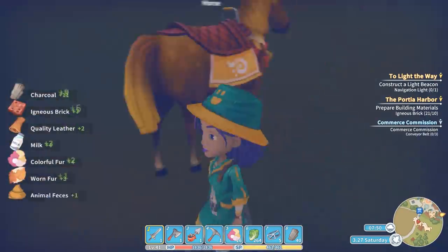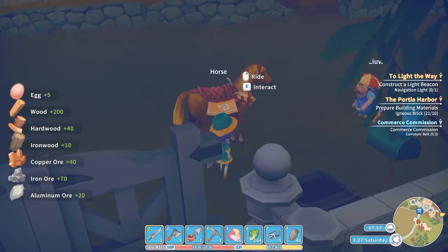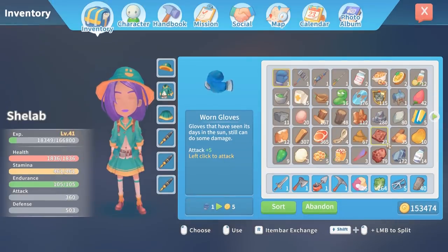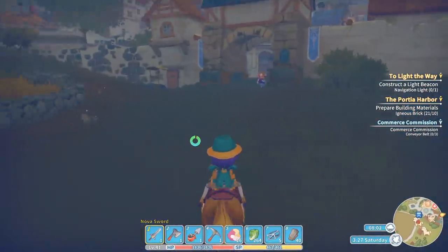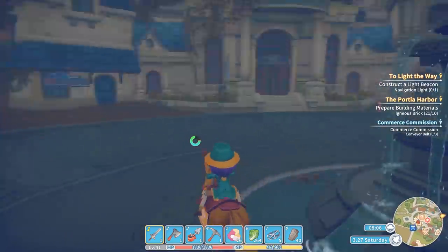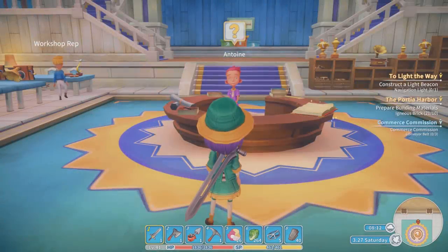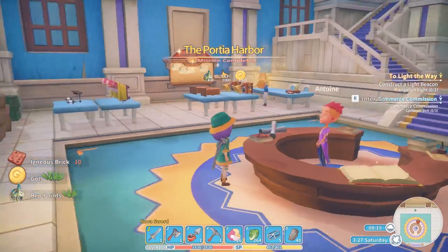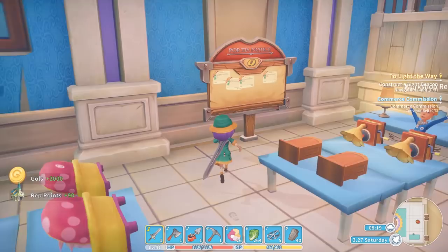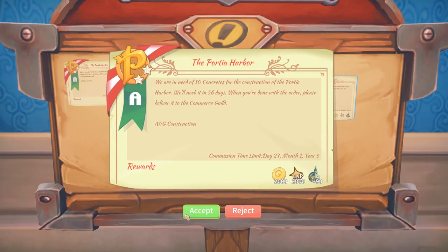You guys are saying that there are some rocks I have missed at the top there. I did actually make the igneous bricks already, so we've got enough to do that commission. I can take the next one if possible, and then look at the concrete - I can at least get a couple of them done. So Anton, this is your payment - thank you, 2,000 gold, which is always useful. Let's see how many are left: one, two, three, four. There were a total of six, I think, so concrete is still there.